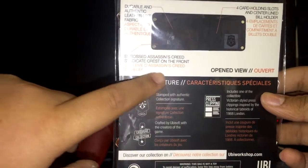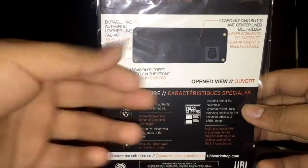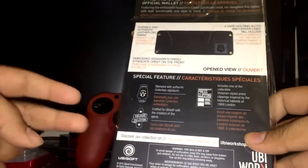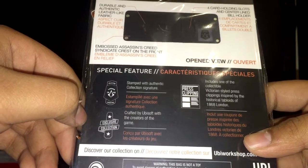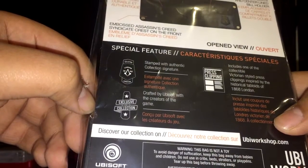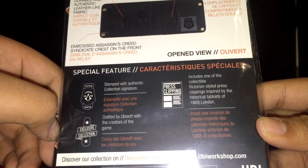Moving on, we have an embossed Assassin's Creed Syndicate crest on the front. There are four card-holding slots and a center-line bill holder for all your bills. And here we have some special features — well, they're more like collector things. Stamped with an authentic collection signature, crafted by Ubisoft with the creators of the game. It has cool London 1868, an exclusive collection. And it includes one of the collectible Victorian-style press clippings inspired by the historical tabloids of 1868 London, which is pretty cool.